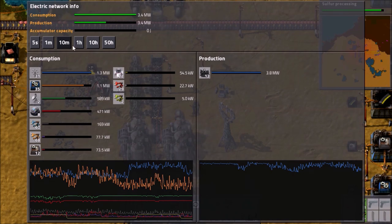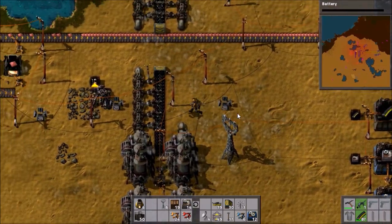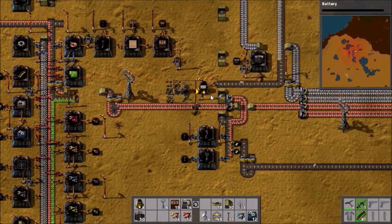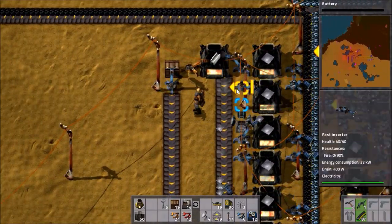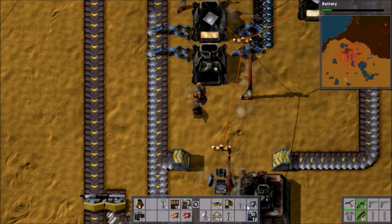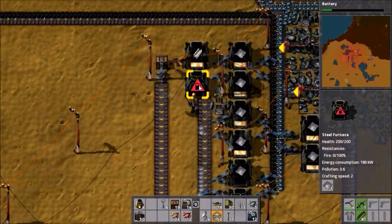If I check the power levels now — it's not changed much because we're not using so much power at the moment. It looks like mining drills have shut down a bit, I wonder why. Oops, sulfur processing is done. Batteries, I suppose, because we do need those for future stuff. Power looks okay. Oh, steel's actually run out, probably because it's all been sent down there. We should have at least two furnaces working on it. This furnace on the end isn't doing anything — where's its inserter gone? Did I deconstruct that?